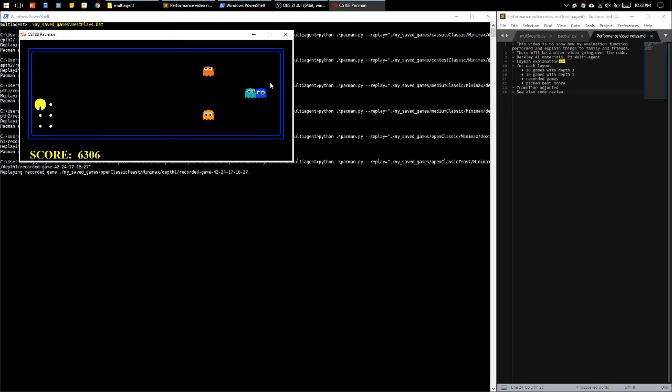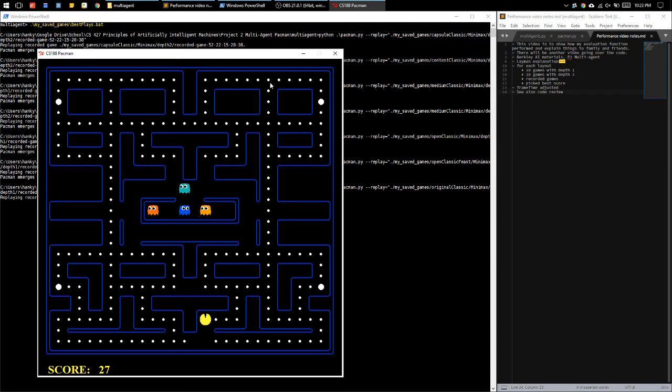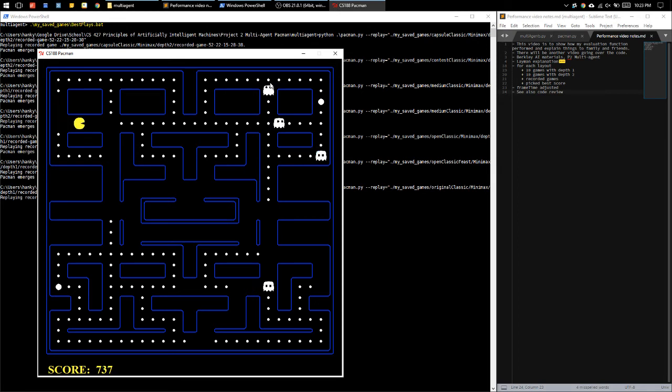On some of the maps, the highest score wasn't with depth 2 — it was instead with depth 1, which kind of surprised me. I just assumed the farther you look ahead, the better your score should be, but that's not necessarily true. Maybe it's true on average across many games, but it just so happened that the highest scores about half the time went to the depth 1 plays, not the depth 2 plays.